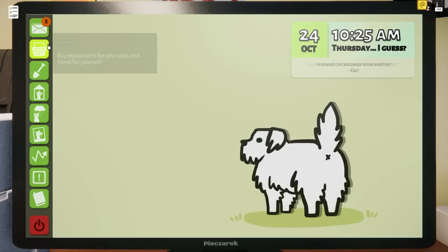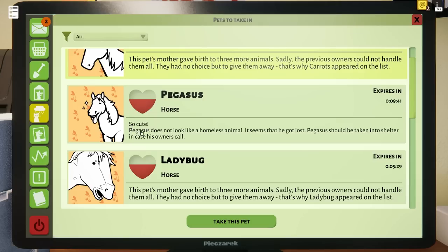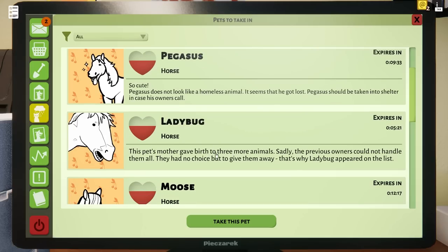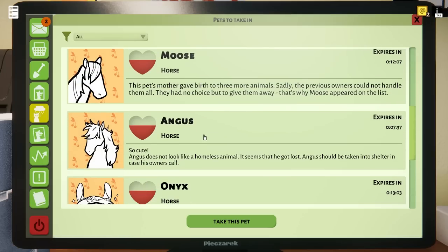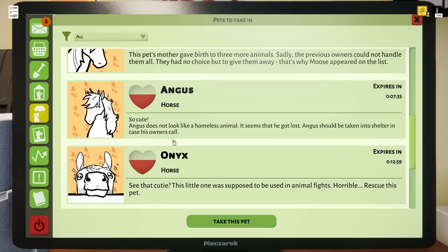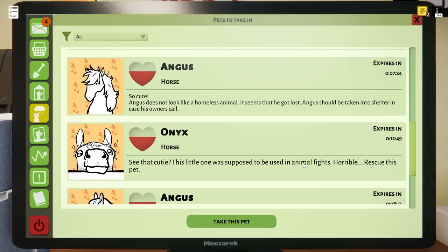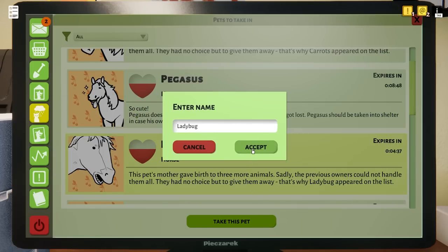All right, let's get right to the horses. Carrots - 'This pet's mother gave birth to three more animals.' That poor mare. And quadruplets, and Pegasus - so cute. Pegasus does not look like a homeless animal. Poor Pegasus. And Ladybug - again with three more pets. Earth horses, oh my gosh. And Angus, and Onyx - oh my gosh, that's a cute picture. 'He was supposed to be used in animal fights.' What?! You're gonna use a horse in animal fights? I guess I'm gonna take in Ladybug because she expires the quickest.